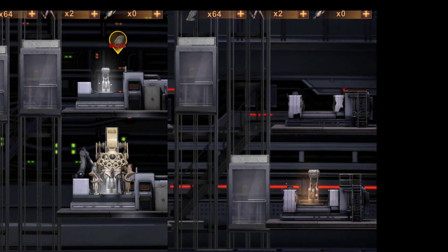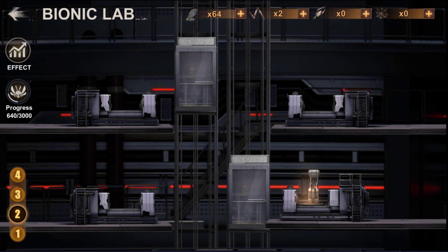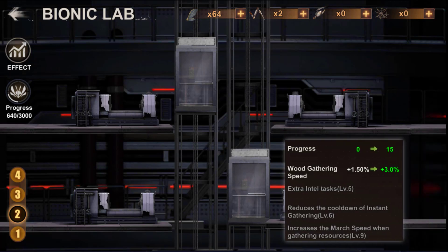For the second floor, at the bottom right there are several bonuses — the decrease of the cooldown for resource gathering, the increase of deployment speed to go to the farm spot, a bonus to harvest wood faster, and additional intel tasks. At the bottom left, you can increase your troop defense bonus and your deployment speed to attack the infected.